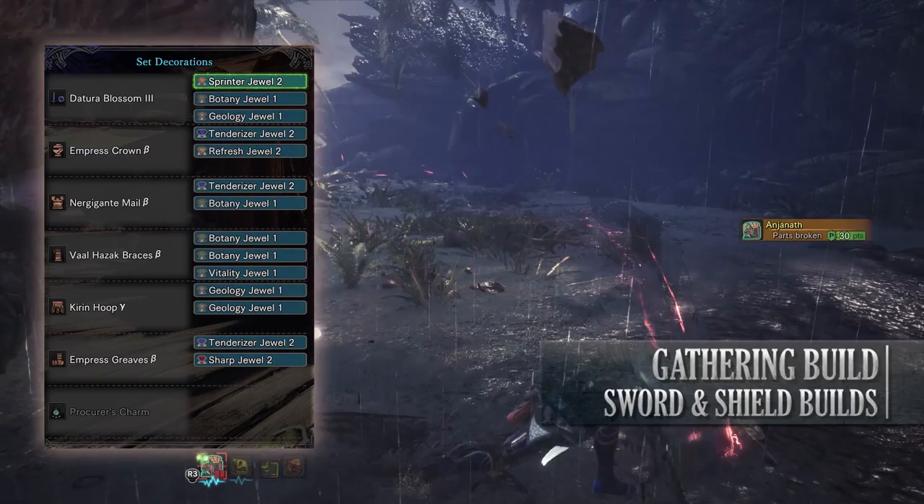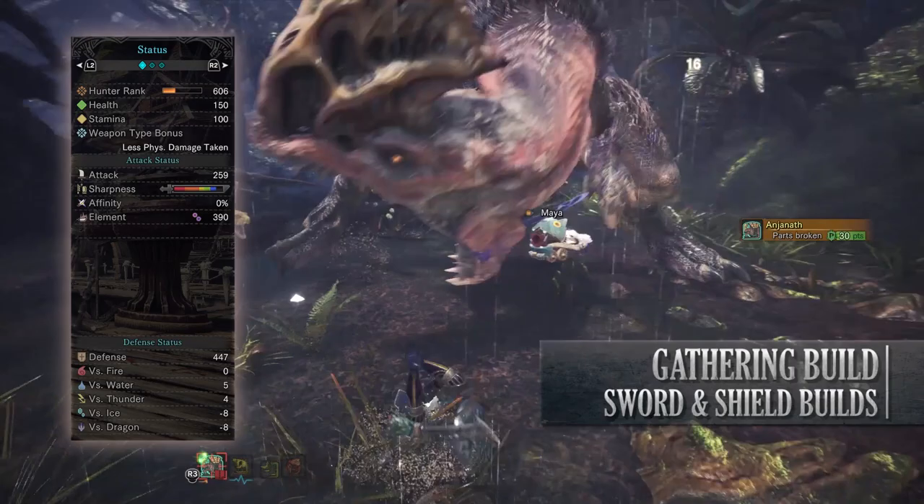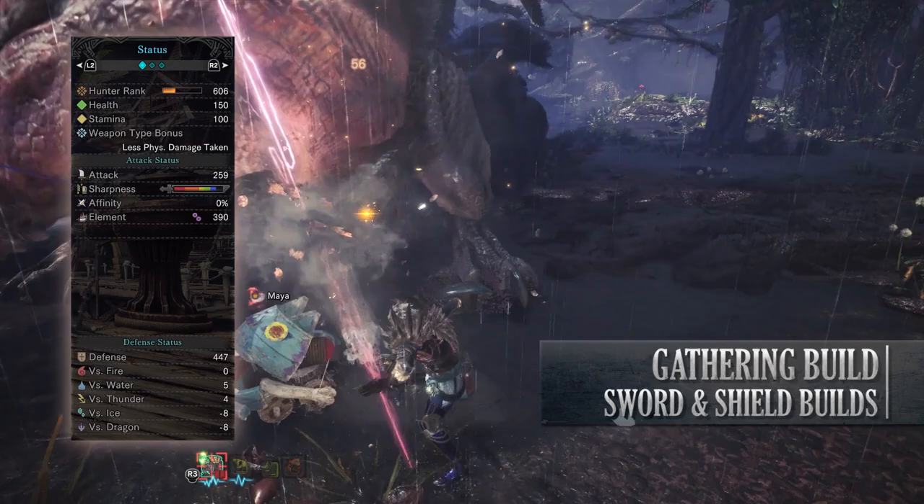Anyway if you've done what I've done here you should have a build with 150 health, 150 stamina, 259 attack, blue sharpness, 0% affinity which is actually 50% should you be going for weak points, 390 poison rating, with okay defenses against thunder and water but you're fairly weak to ice and dragon.